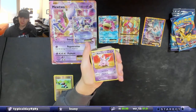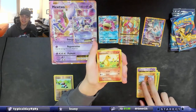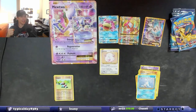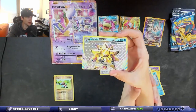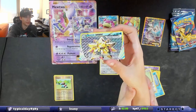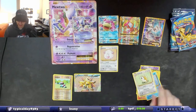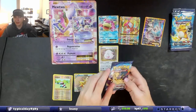Drowzee, Diglett, Charmander, Seal — yes! I love BREAK cards! This is my first pull of a BREAK card, I've never pulled one before. I have one but I've never pulled one myself. We got a Starmie BREAK card! I don't know why but I love BREAK cards. Oh my gosh, yes — we pulled a freaking BREAK card!